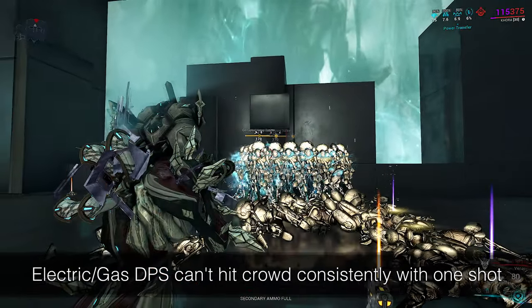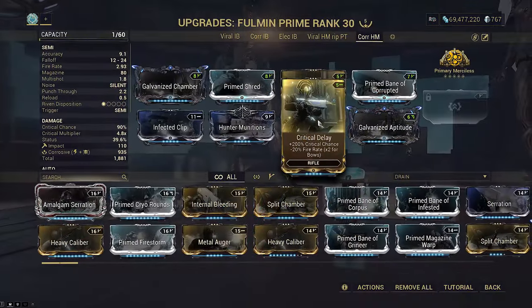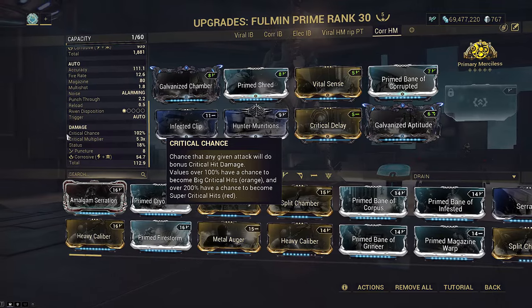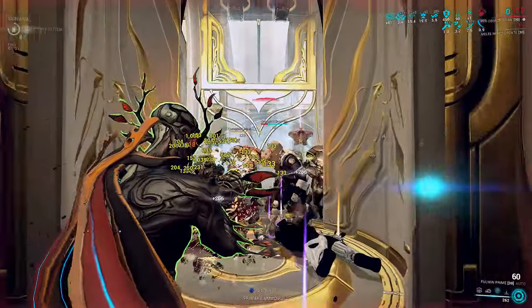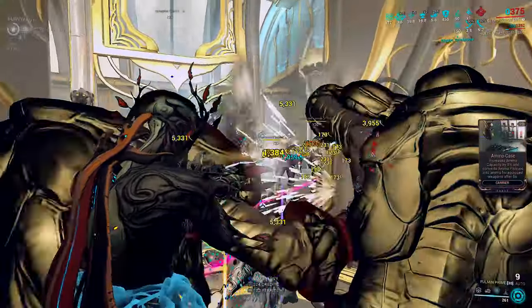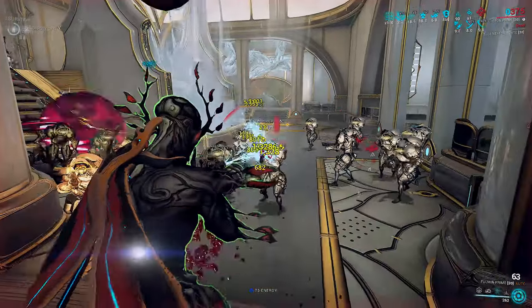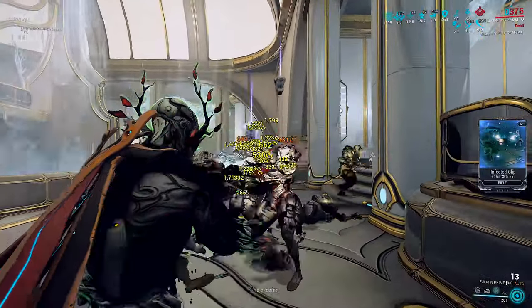The auto mode has gone from 28 to 34% crit chance, and this means Critical Delay is enough for it to pass 100% crit and fully benefit from crit damage scaling. Being a full auto weapon though, this is not as important. Still a solid damage bump, and on a fully modded build results in 1.21 times damage. The full auto mode retains some issues we'll get into later.